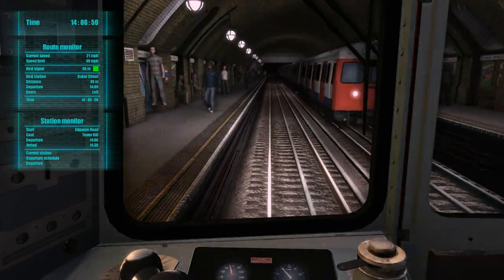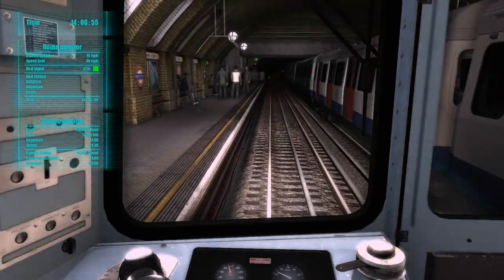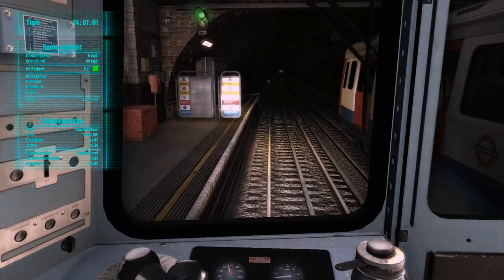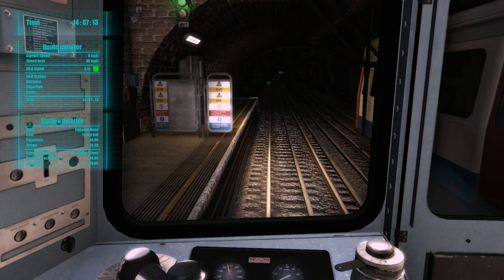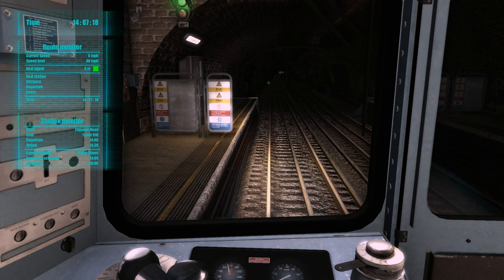In World of Subways Vol. 2, you could have a camera situated at the next station so you can watch the train come in. In this game, you have no external cameras. The only camera you get is — Baker Street, good. I think the announcement was talking a little too much because you can also hear the other train's system. But yeah, this game, you don't get any external camera views.